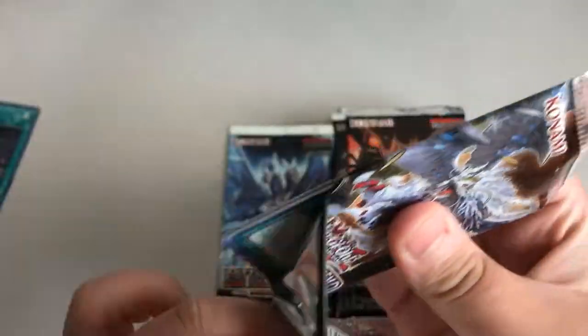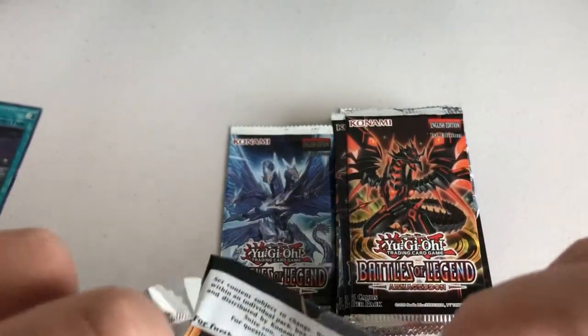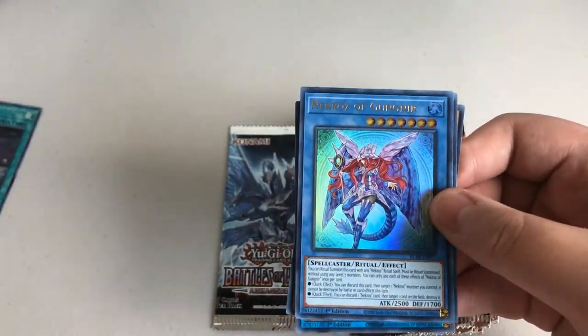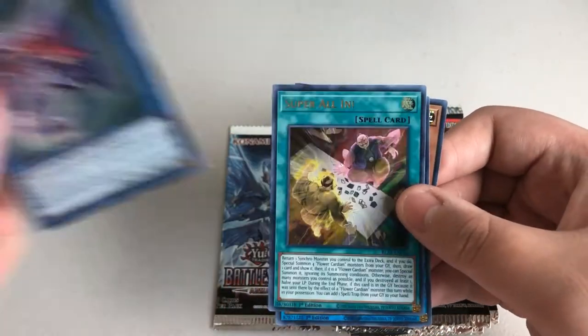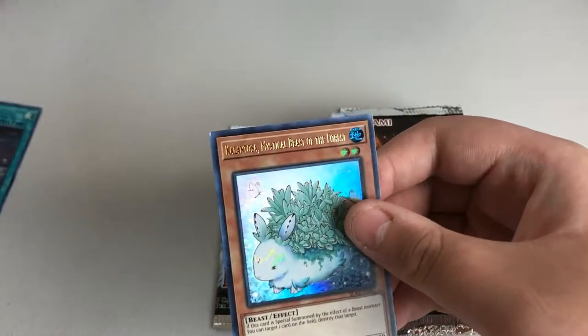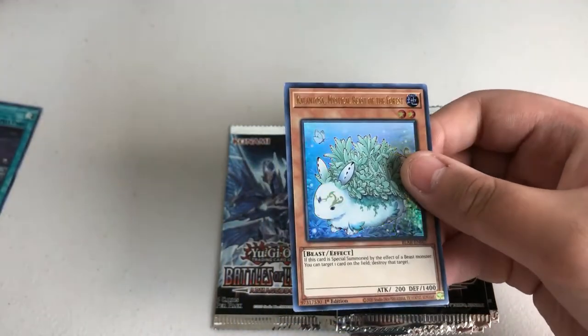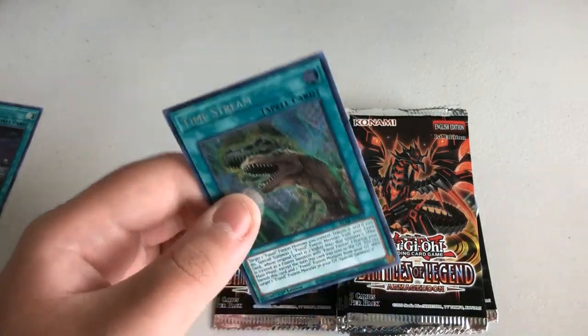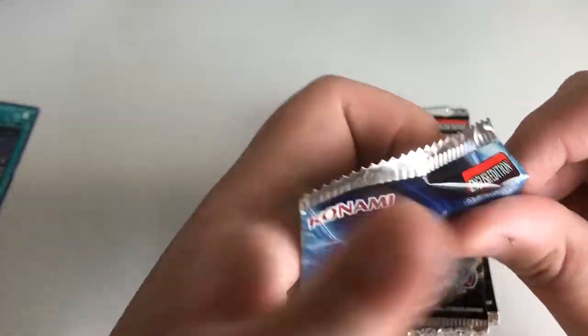Ooh — Timestream! That's a cool one. First one in the four boxes. Nicroz of Gunganir, Super All In, Seven Swords Great Sunlight Wolf, and Kalantosa Mystical Beast of the Forest. Cool — our first Timestream out of the four boxes we've got. Anyways, next pack.